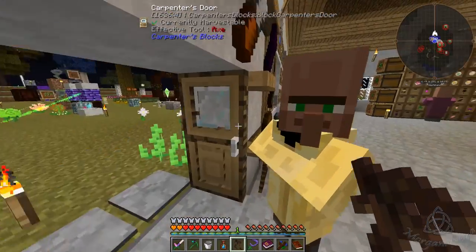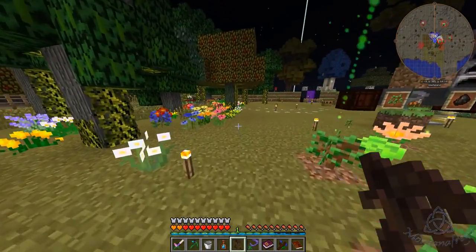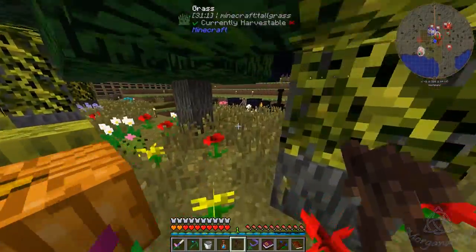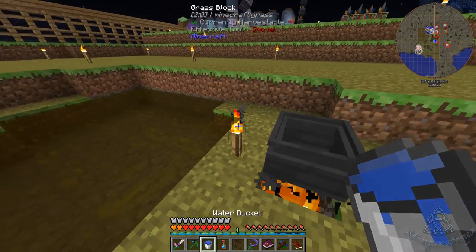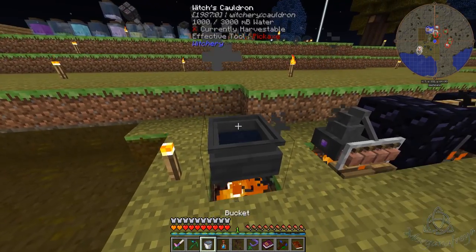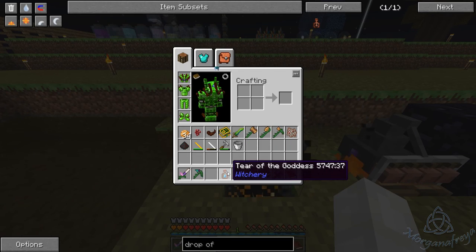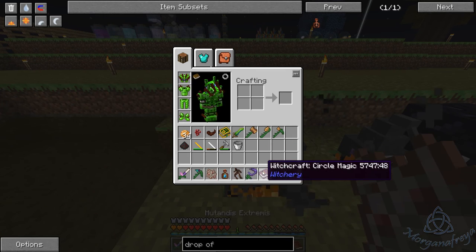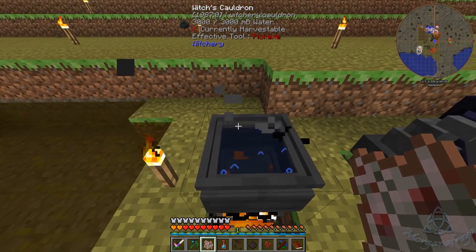Push our villager out of the way — go away. Into our cauldron. You'll have to excuse me — I finally got sick, I've been fighting it for weeks. Okay, so that is boiling. Let's go.